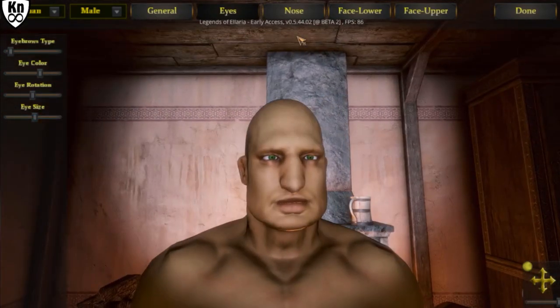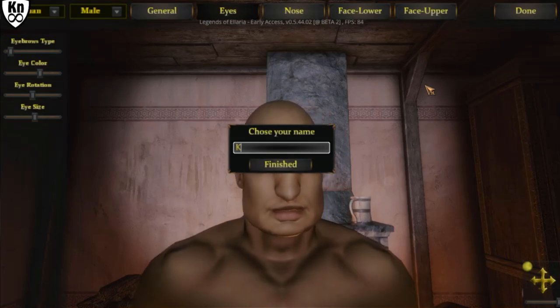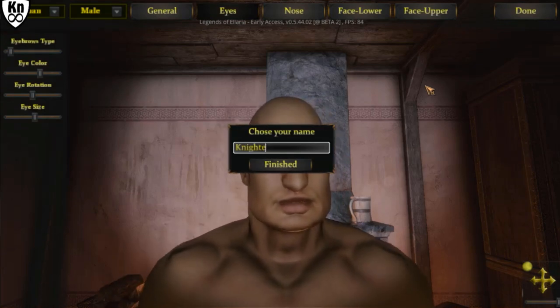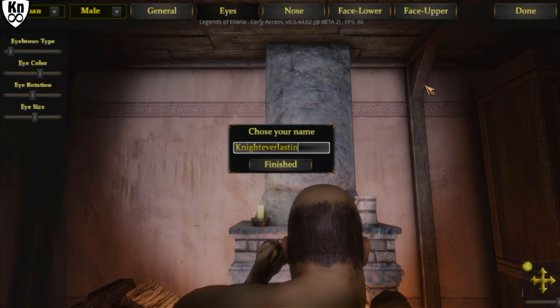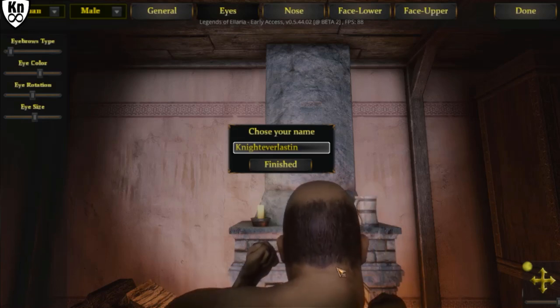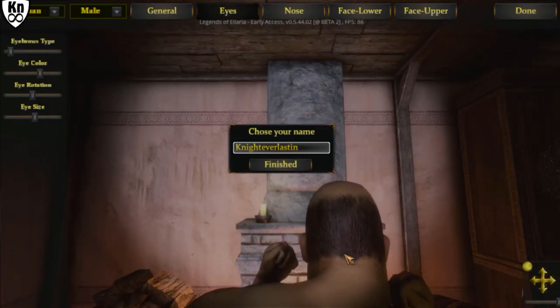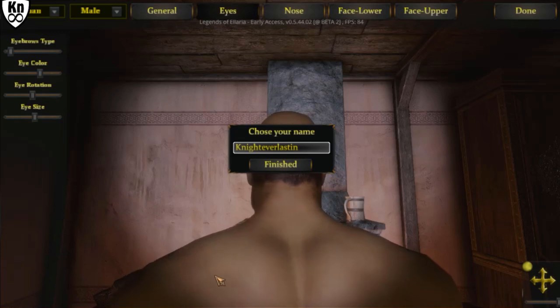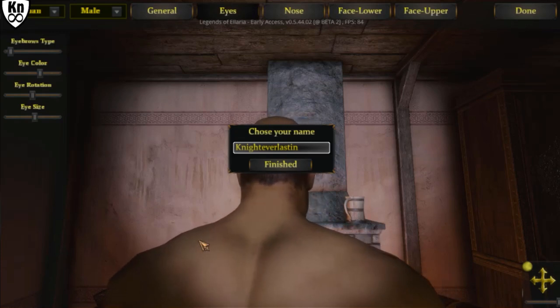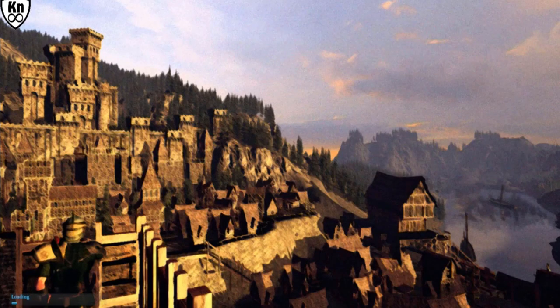Change the eye color — last time I played it the blue was like striking blue, that's good. Green eyes — that's good. And we're done, and I am Knight Everlastin. So somewhere in the typing when I hit the R key we got into the fighting stance — here in the character creation screen. So that's a bug.